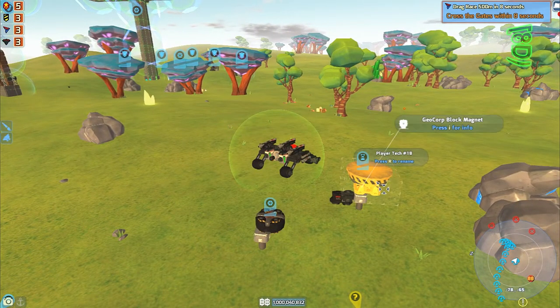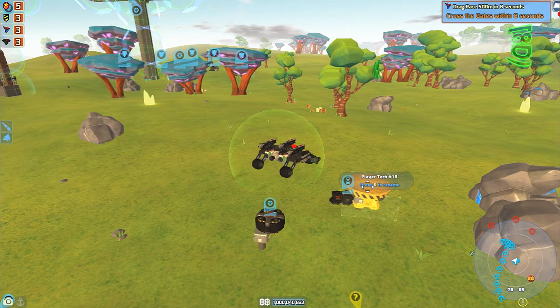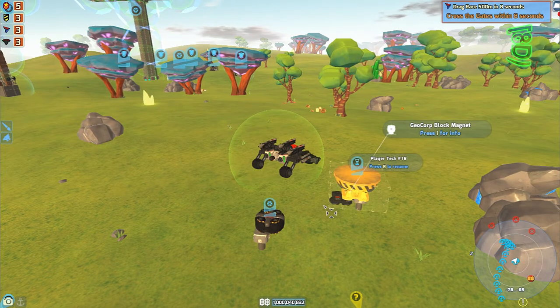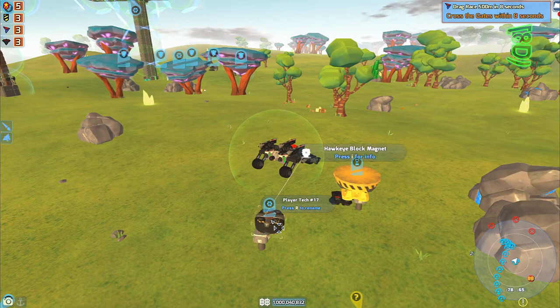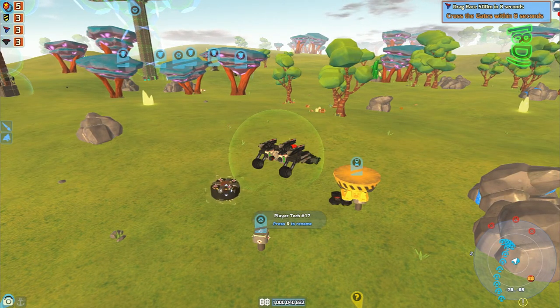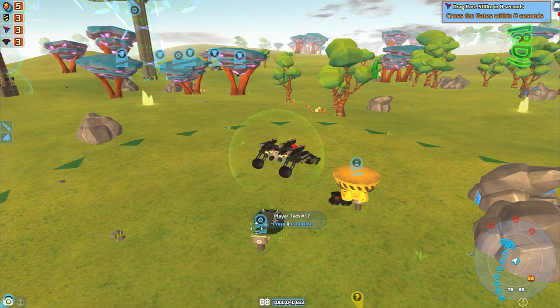First we got the GeoCore block magnet. Look at the size of that thing - I like that. It reminds me of something straight out of a junkyard. This kind of looks like something out of a science lab or a big old speaker. But that's the Hawkeye scrap magnet, so that is pretty dang cool.